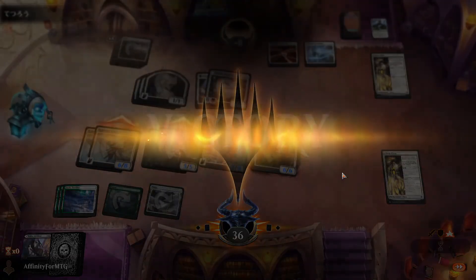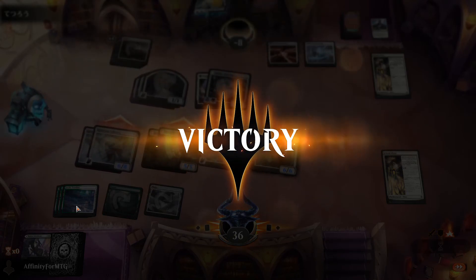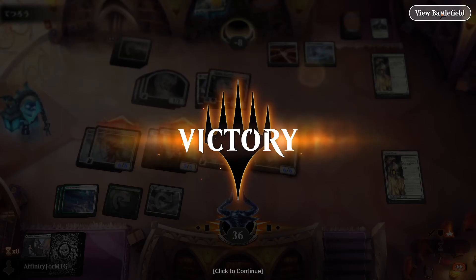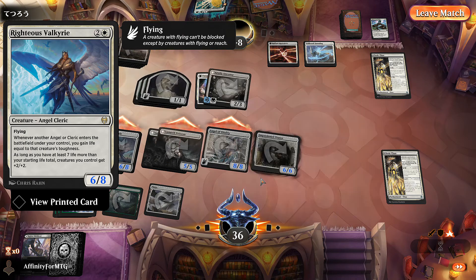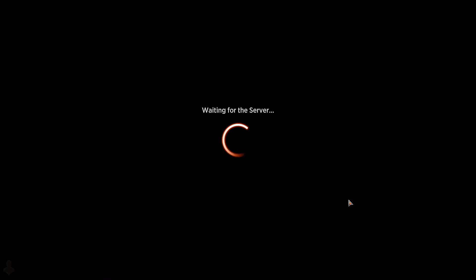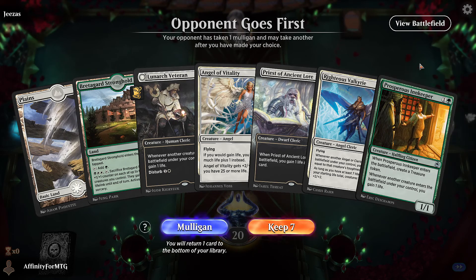That was a really bad game — not an optimal hand with all the lands entering tapped. We were so close to death, yet we ended at 36 life because of all the life gain. That shows you the power of Righteous Valkyrie — look how big our stuff got! Righteous Valkyrie is insane. One game down — not easy, but we got there.